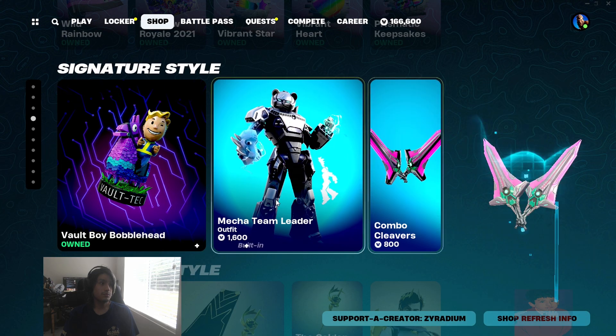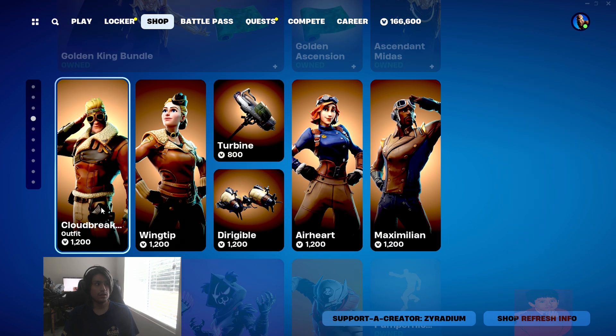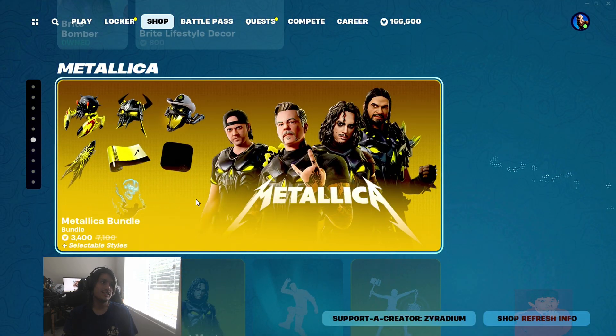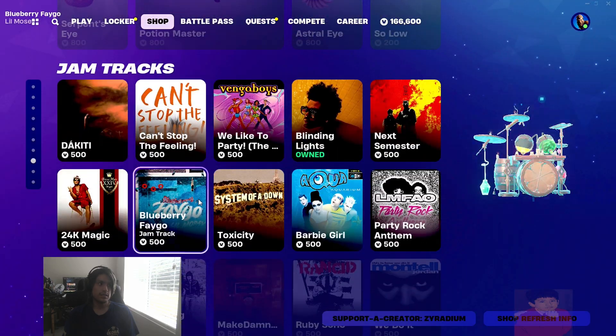Mecha team leaders here with combo cleavers, signature style, and all these other skins here, along with It's True and all these other stuff. And I believe that is it for today's shop — I don't think I'm missing anything else.